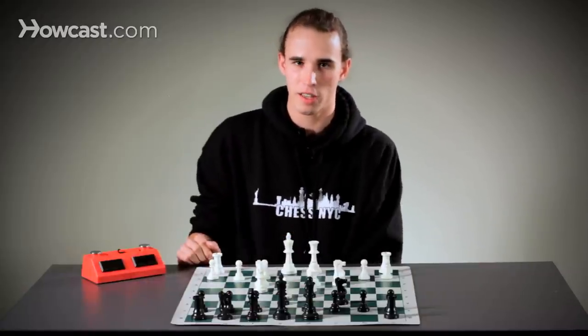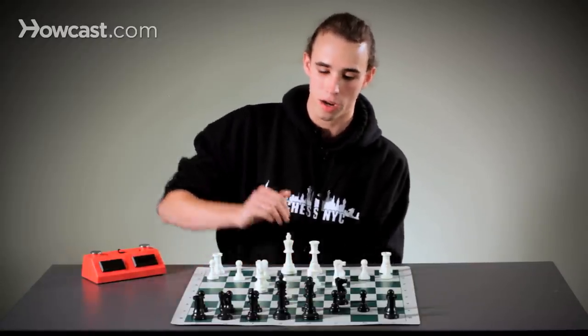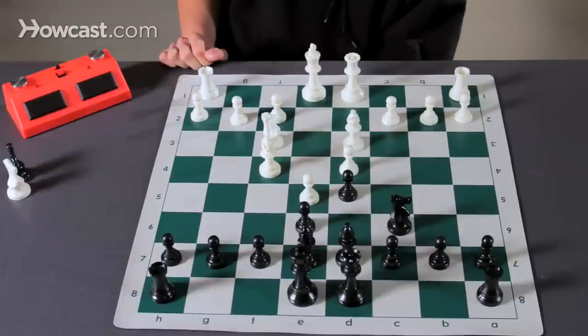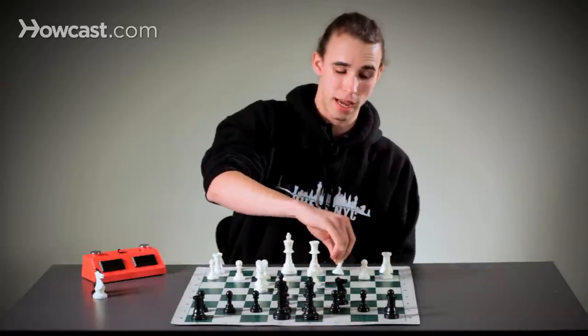When you have a space advantage you would like to avoid trades. White here for instance would not be happy trading his knight for Black's because then all of Black's pieces would be able to easily find squares. In conclusion, space will cramp your opponent and don't trade your pieces because that lets him off the hook.